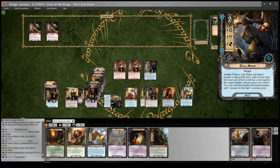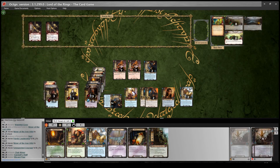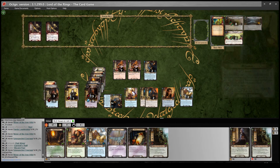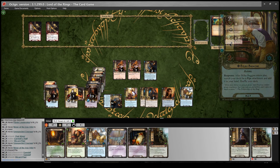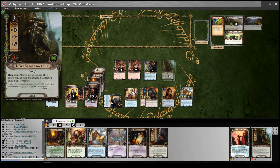I use Zidil Miner, saying 2 — I get 2 resources on Gandalf. Then I do the same plan: Wizard Pipe, play Miner of the Iron Hills from the top of the deck, and that also discards the Watchful Eyes condition. I fixed the mistake from losing concentration for a second. He gets his willpower bonus.